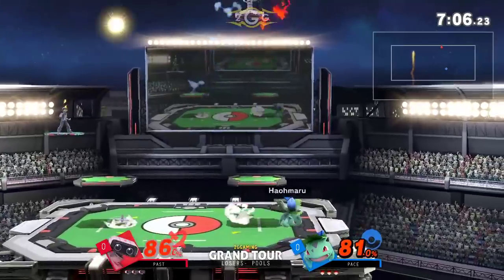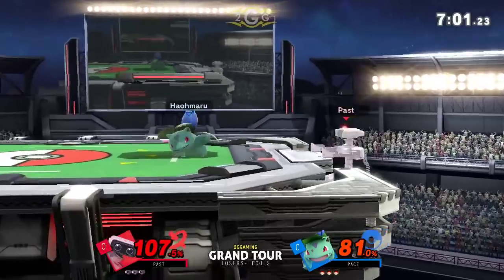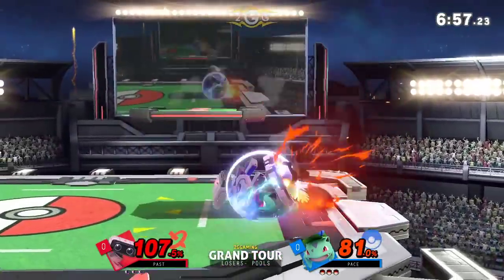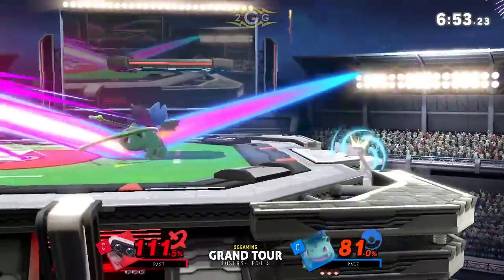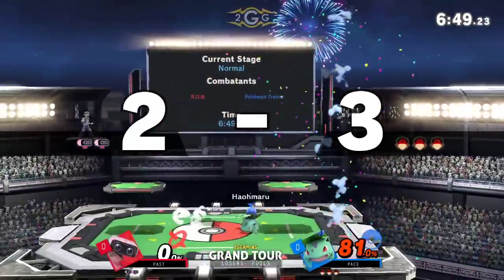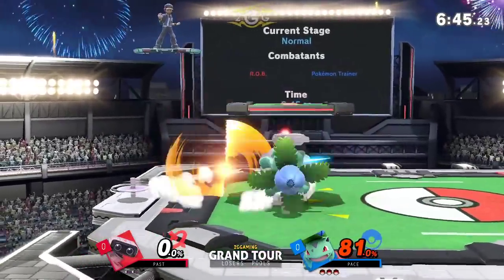You would think the Razor Leaf probably contests all of the other projectiles from R.O.B. pretty handedly. Yeah, and Ivy has the range to really combat this character, especially from either above or below. So Past is going to have to just keep his projectile wall going, because up close Razor Leaf — it's death. You literally die. That is such a brutal confirm.